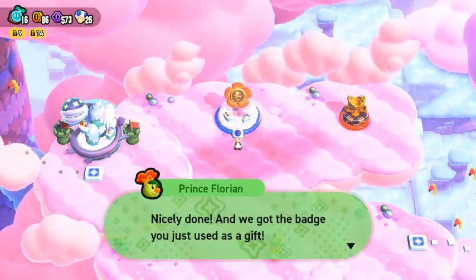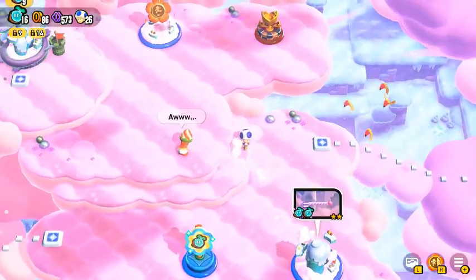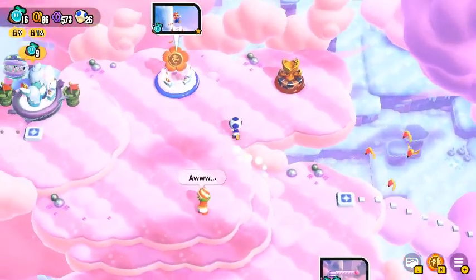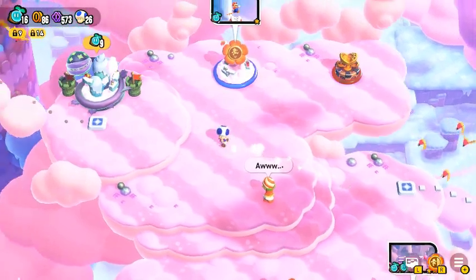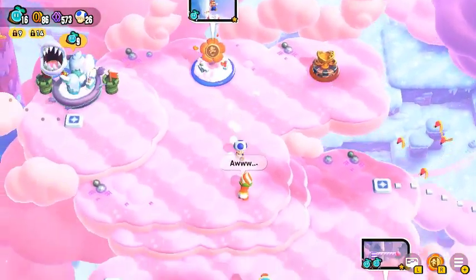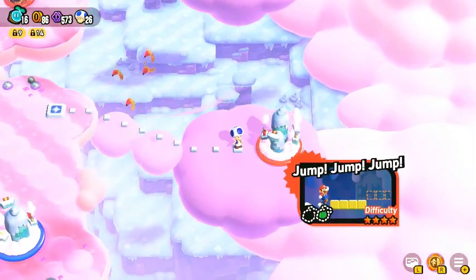Nicely done, we got the badge. We won't use it, I'm not gonna worry about that one. Well, that's gonna be it for this one. Next episode we're gonna go and do Jump Jump Jump — that's the name, that's all it is. I'm looking forward to seeing what that is, because last time we did one of these harder challenge ones it was the bull rush express one and I loved that, that was fun. We'll probably also do the KO arena which I really enjoyed. I think the next episode is gonna be pretty good. Thank you all so much for watching and I will see you guys in the next episode. Alright, see ya.